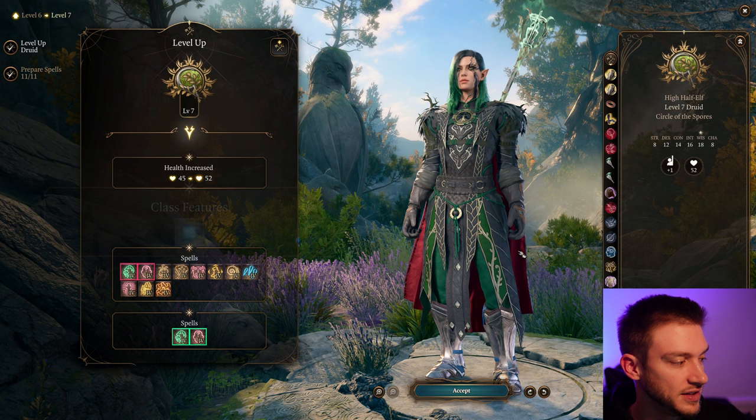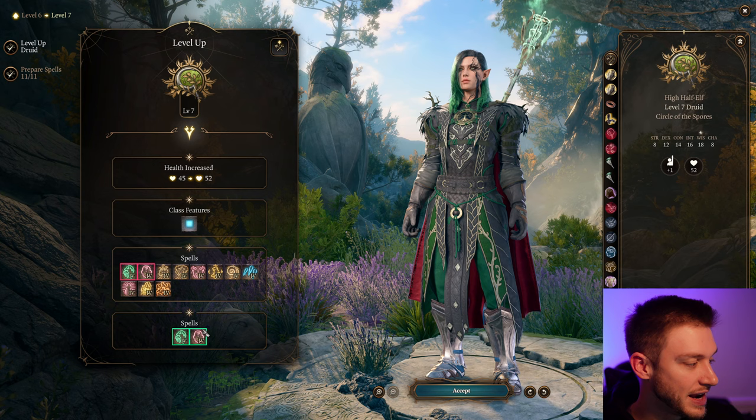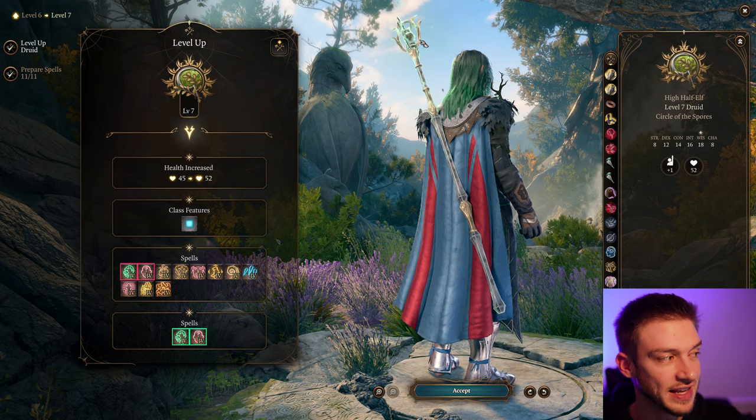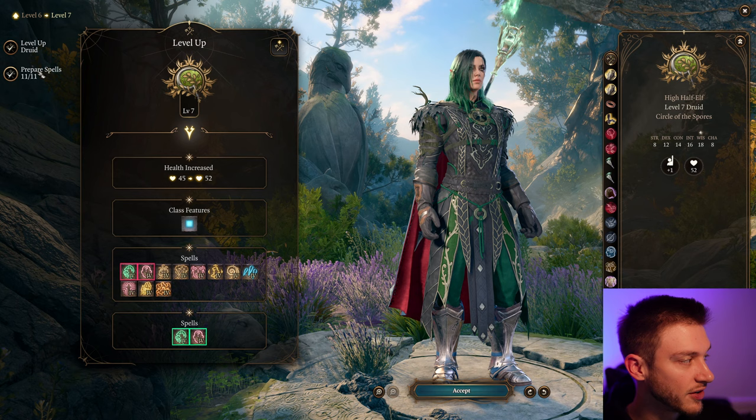Getting into level 7, which gives us some more spells I really enjoy. We will be adding in the Necromancer Wizard at a certain point. At this level we get Blight, which is a Necromancer spell — plants take maximum damage from it. And there's an item that's going to allow us to continually spam our Necromancer spells, which is extremely powerful. We also get Grasping Vine and a few other choices.